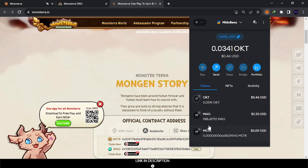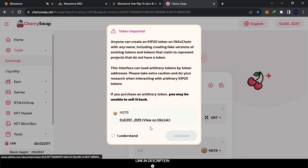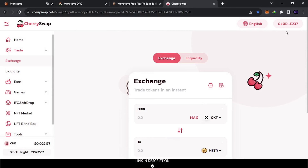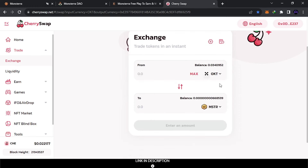The balance is equal to about 0.3. Now we're gonna swap this MUG token into OKT — the main token of OKX Exchange. When you have it you can withdraw it anywhere you want. To swap it, you can use CherrySwap — I'll leave all links in the description. When you enter CherrySwap, connect with the same address that contains your tokens. After connecting, you'll see the balance — how much OKT, how much MSTR, and everything.